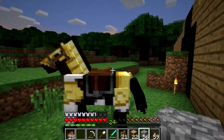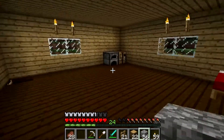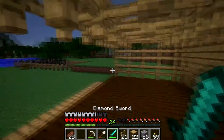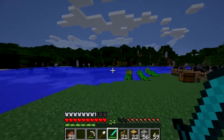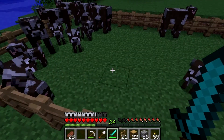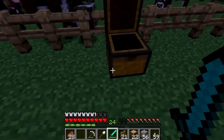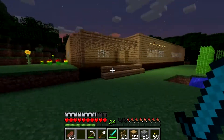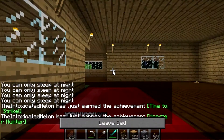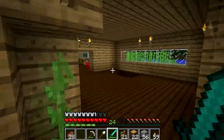Starting to get a little dark — I hope mobs don't attack the horse, that would be unfortunate. I'm trying not to risk it too much right now. We also need to start breeding these cows — we only have 18 leather and we need it for books to start our bookshelves for the enchantment table, so we can get level 30 enchantments. That's what we're working for.